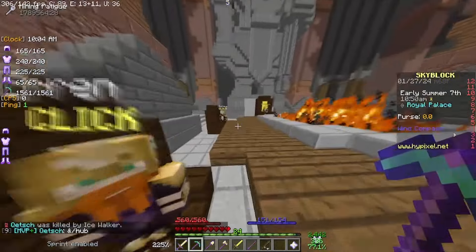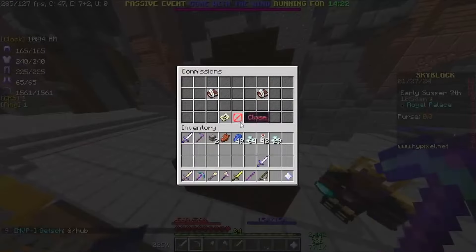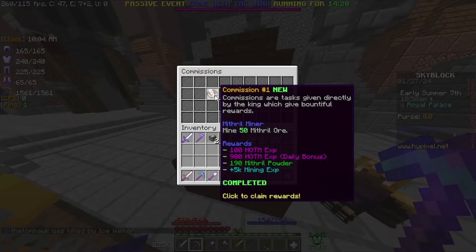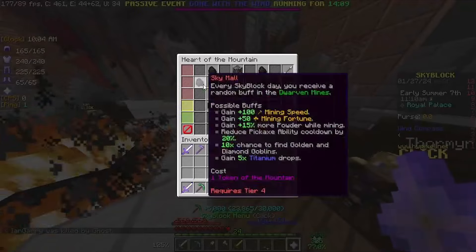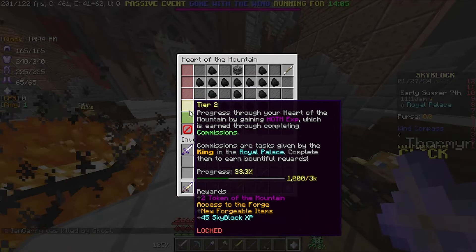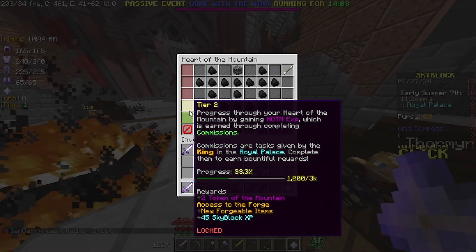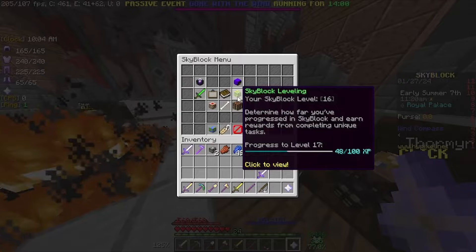We're going to go claim our reward from the king. We killed an ice walker and now he's rage quitting back to the hub — that's hilarious. We're getting 900 Hotm XP and then a ton of mythril powder and a lot of mining XP, so that's pretty good. We're still at tier 1 and we need 3,000 to get to tier 2, which gives us some really good stuff, so we're going to try to get there.